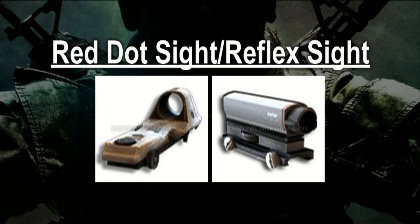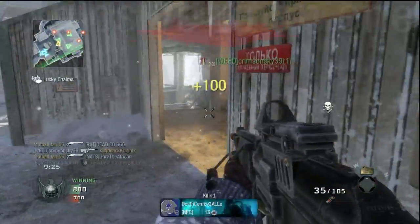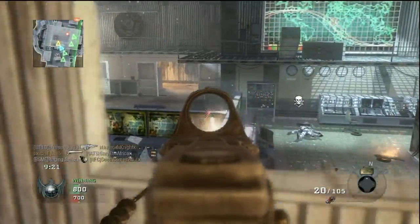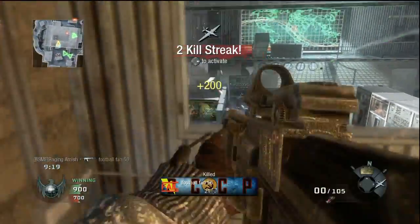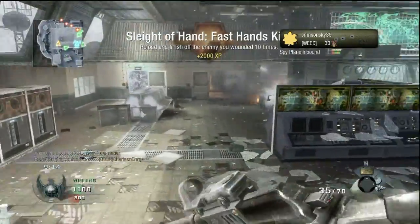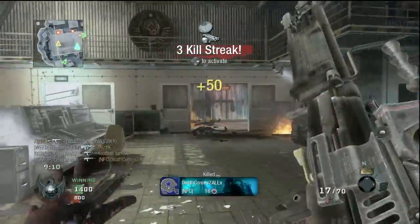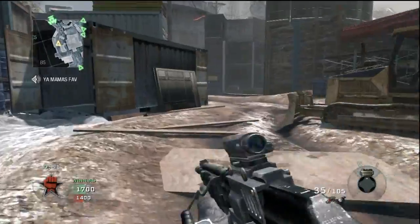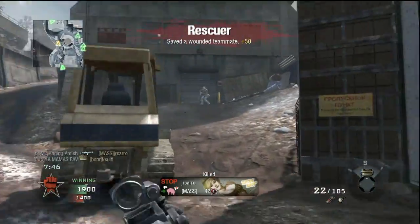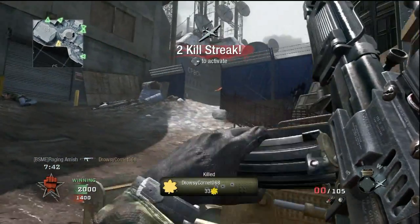Red dot sight, reflex sight — I'm a bit on the fence when it comes to these. Having a red dot definitely helps with precision, and coupling one with Sleight of Hand Pro is a powerful technique. Still, let's be realistic: you will be better off if you learn how to get by without a red dot sight. The irons are rock solid. Picking one of these attachments is a bit of a waste — dual mags or extended mags would probably be better selections.